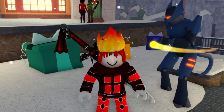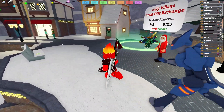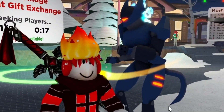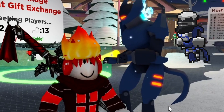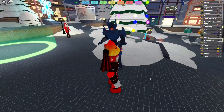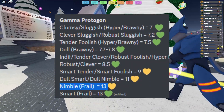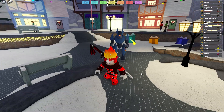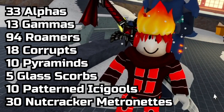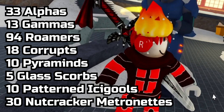So yeah guys, that was my 15-hour hunt in the Jolly Village — probably my longest hunt yet. I got some pretty crazy things in this event. The rarest thing I found was of course this Gamma Protagon. I didn't really expect this one — it's not an event roamer; it could have been a Gamma Christmas Metronet or a Gamma Celesting. But Gamma Protagon is one of the cooler story roamers out there, and I'm pretty sure it's the most expensive story roamer in value. The numbers: 33 Alphas, 13 Gammas, 94 roamers, 18 Corrupts, 10 Pyraminds, 5 Glass Scorbs, 10 Pattern Icicles, and 30 Nutcracker Metronets.